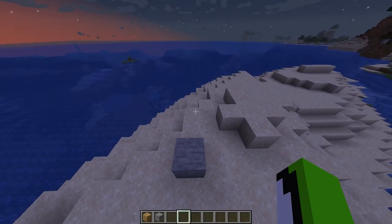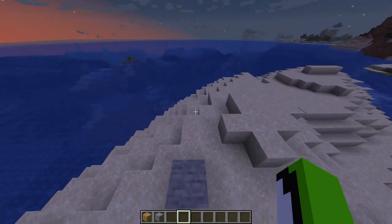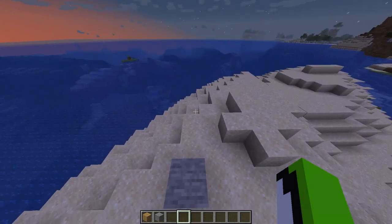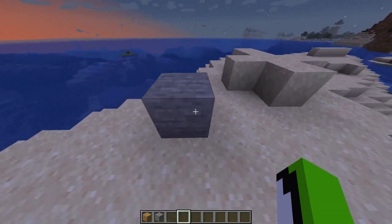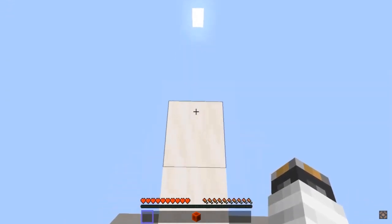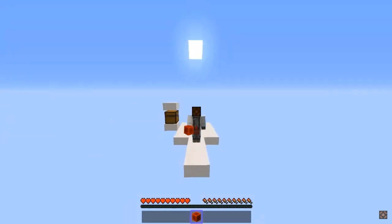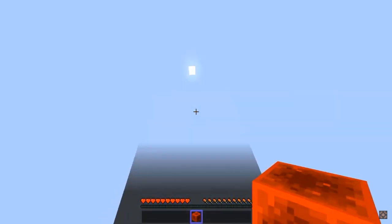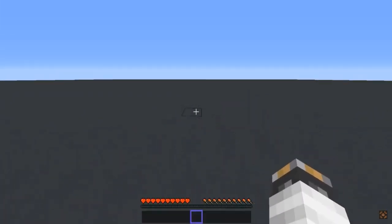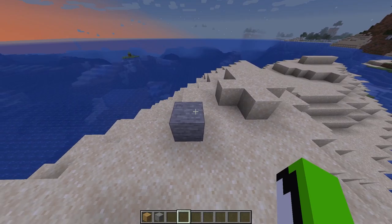If you've watched Dream's manhunts at all, you've definitely seen his clutches. They're probably the most famous part of the manhunts, whether it's the basic MLG water bucket or even that insane ladder clutch. But what if I told you that you can clutch with only a block? It sounds crazy, right? Well, in Minecraft, there's this mechanic called climbing, where if you fall onto the very edge of a block, the game boosts you on top of the block and you take no fall damage. This is called block stopping, and it's extremely hard to do. I actually tried this like 30 times with no actual result. However, if Dream can pull this off in a manhunt, this would be absolutely insane.